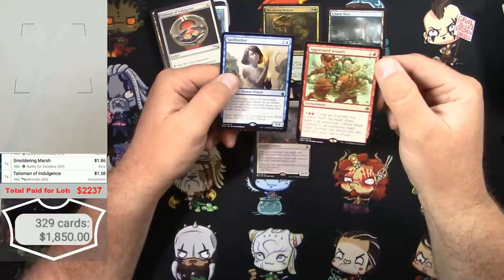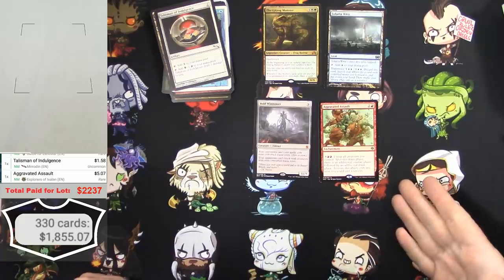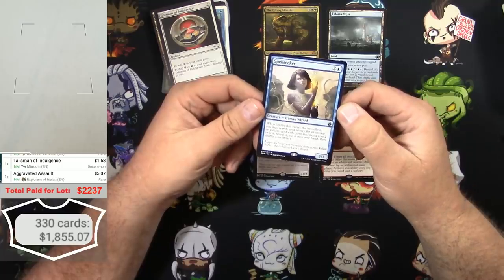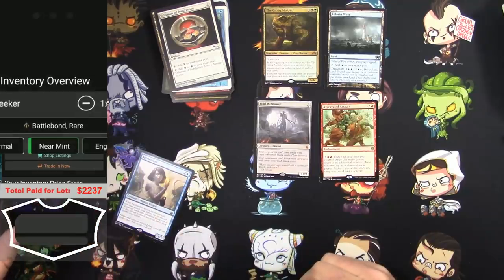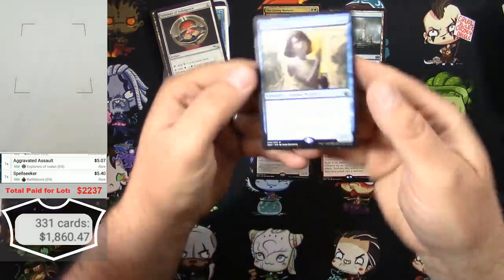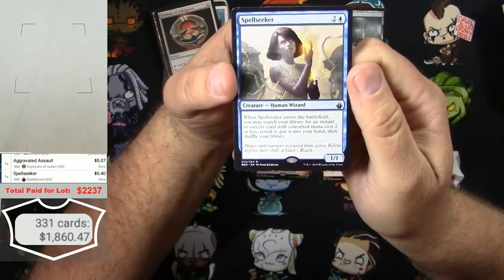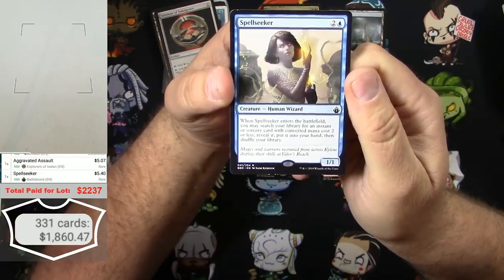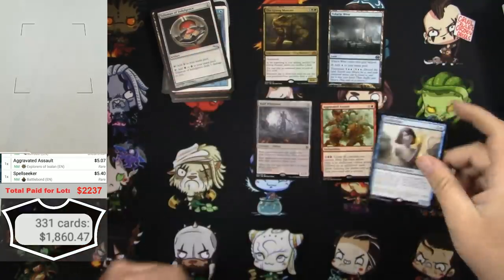An Aggravated Assault - that's good, from the Explorers of Ixalan, I think that's one from the challenge decks. Spellseeker from Battlebond - not familiar with this at all. Was it a reprint? 5 bucks. First printing in Battlebond. Let's see what it does: human wizard for 2 and a blue - when Spellseeker enters the battlefield you may search your library for an instant or sorcery card with converted mana cost 2 or less, reveal it, put it into your hand, then shuffle your library. Little tutor there - that's great, we'll keep that.